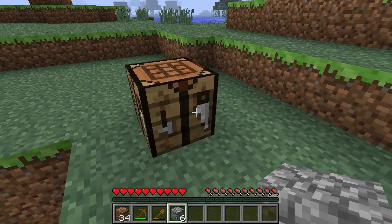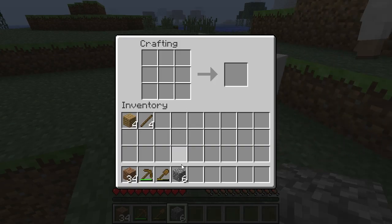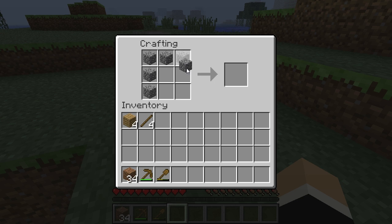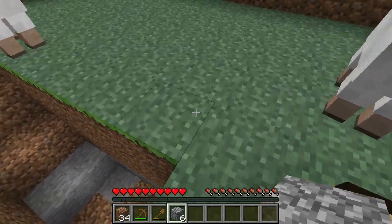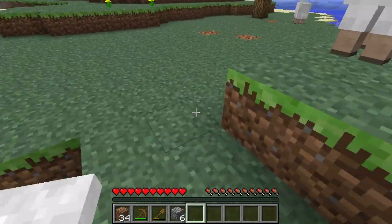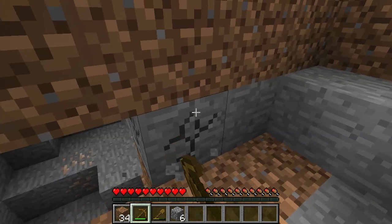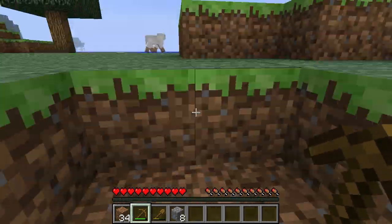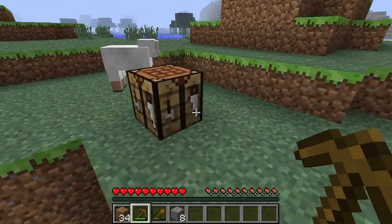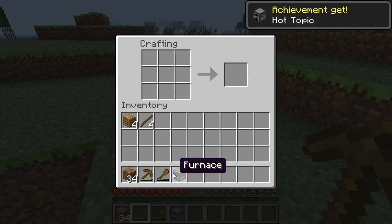We've got six cobblestone. What we're going to do with that cobblestone is right click on our crafting table and create a square all the way around. I need two more cobblestone — you just need eight to create your first furnace. So we create them in a square and then we have a furnace, and we can drag that down.